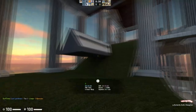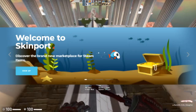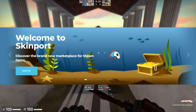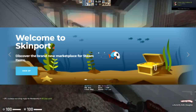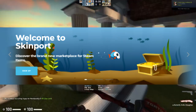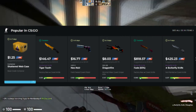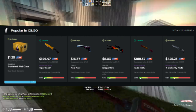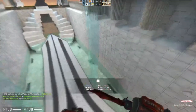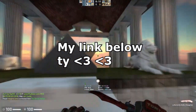Anyway, before this video gets started, let's go ahead and take a look at Skinport.com. Skinport's a great site to buy all of your items for your CSGO inventory, whether you're investing or trading. It has a really great and easy-to-use UI, a huge amount of items in stock, and a variety of payment methods for both withdrawing and depositing. Be sure to check them out and use the link in the description below to support the channel directly.